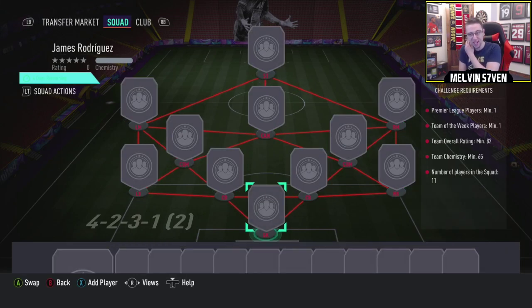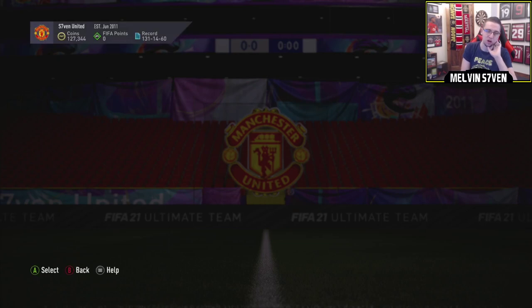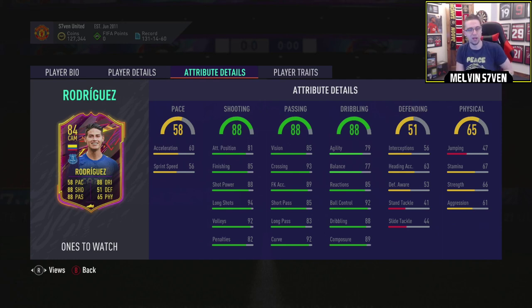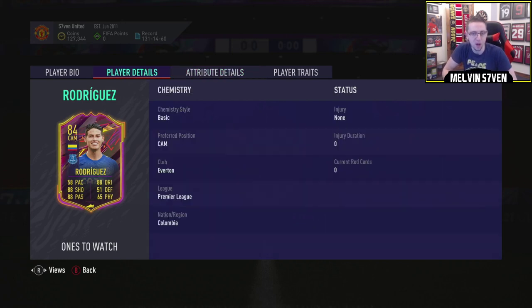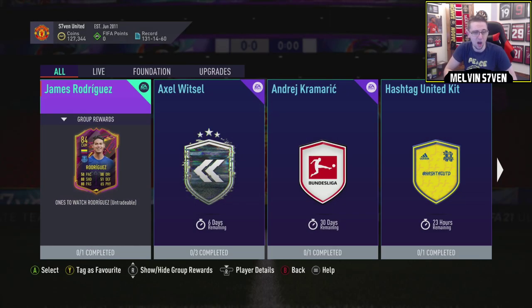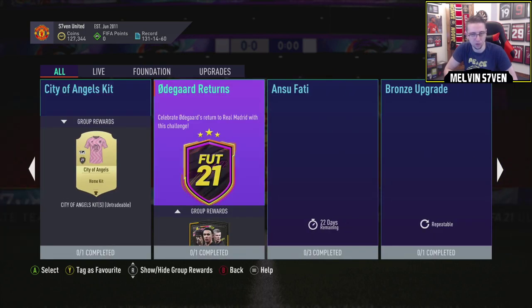Wow. I know his pace is pretty dire, but his other stats are really, really good for that. Two-star weak foot, medium/medium work rates — I can kind of see why this is an 82-rated squad now. But still, he's an Everton player who's in form at the minute and probably going to get more upgrades. Immaculate shooting, passing, and dribbling. Agility and balance maybe not — that's on the low side. But a couple of upgrades will boost that. His physical is pretty bad and that pace is absolutely dreadful. For an 82-rated team with an inform, you're probably looking at about 20k max. I will do that one. I've got some packs as well.